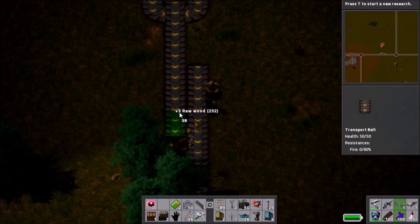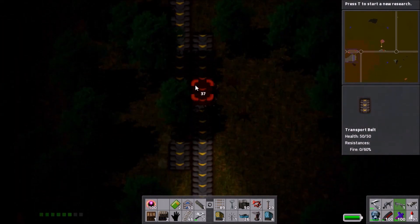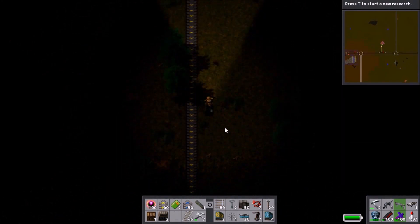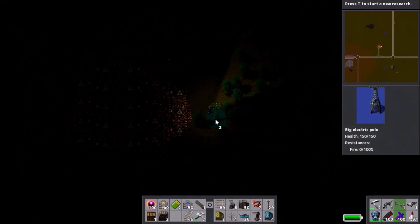I decide to do a little tweaking. Things line up such that if I sidestep everything by one tile it's a lot neater, and I like things to stay neat. Maybe I like it a bit too much because there was really no point in doing it, but I did it anyway. Got it evened out, then we'll sort out the power supply.